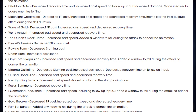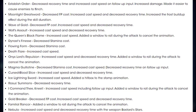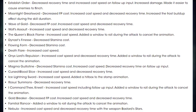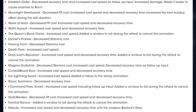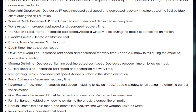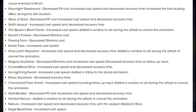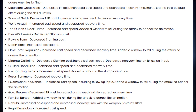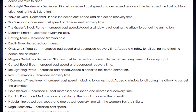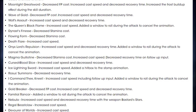Moonlight Greatsword: decreased FP cost, increased cast speed, decreased recovery time, and increased frost build-up effect during the skill duration. Wave of Gold: decreased FP cost and increased cast speed. Wolf's Assault: increased cast speed and decreased recovery time. The Queen's Black Flame: increased cast speed and added a window to roll during the attack to cancel the animation. Dynast's Finesse: decreased stamina cost. Flowing Farm: decreased stamina cost. Death Flare: increased cast speed.